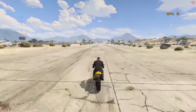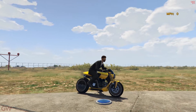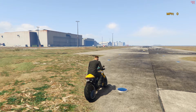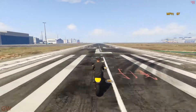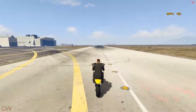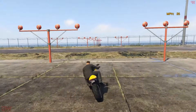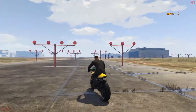Here we are at the airport runway for a speed test run. I've completely upgraded it and we're checking top speed now. The performance release actually increases the overall top speed — 154, 156... crazy top speed! 163 miles per hour! This comes out much faster than the Shinobi we tested earlier, which is pretty crazy.